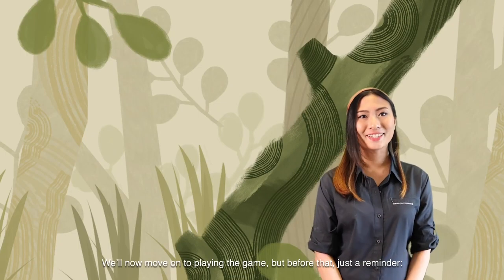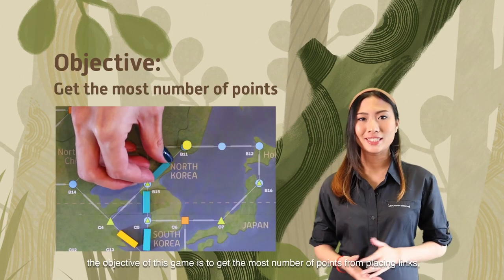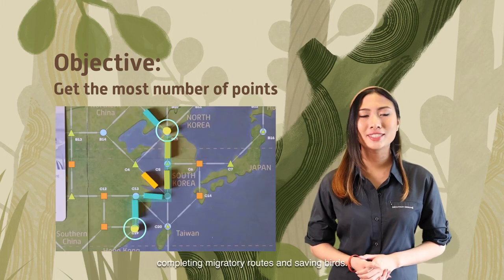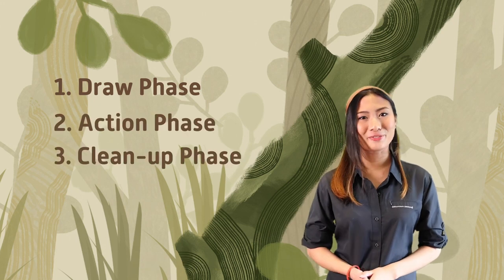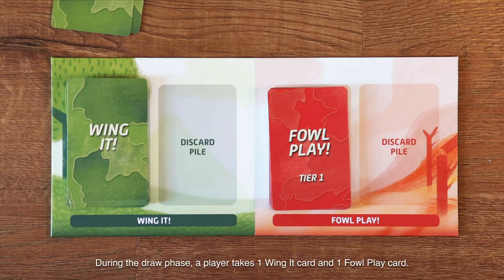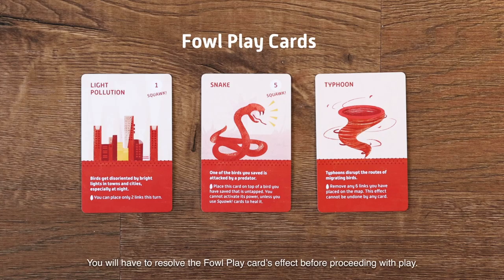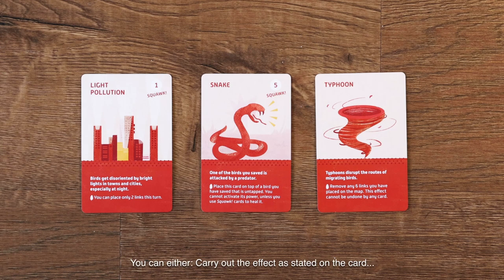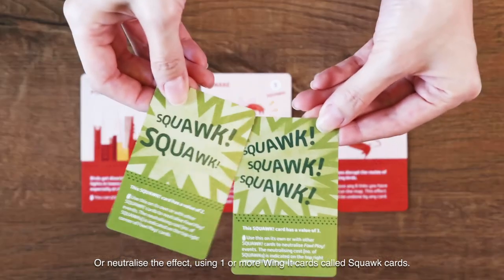We'll now move on to playing the game. The objective is to get the most number of points from placing links, completing migratory routes, and saving birds. Select the player to start the game and take turns clockwise. On each turn, players will go through three phases: the draw phase, the action phase, and the clean-up phase. During the draw phase, a player takes one wing it card and one foul play card. You will have to resolve the foul play card's effect before proceeding with play. You can either carry out the effect as stated on the card, or neutralise the effect using one or more wing it cards called squawk cards.